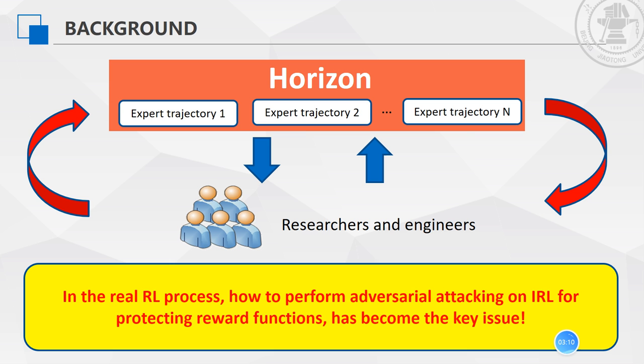Recently, with the trend of online open AI, this threat of reinforcement learning reward function attacking through inverse reinforcement learning has become an emerging issue. For example, Facebook has already published RL trajectories on GitHub, encouraging researchers and engineers to participate in downloading, retraining, and submitting their new models to Facebook, for mutual benefit. In the real reinforcement learning process, how to perform adversarial attacking on inverse reinforcement learning for protecting reward functions has become the key issue.